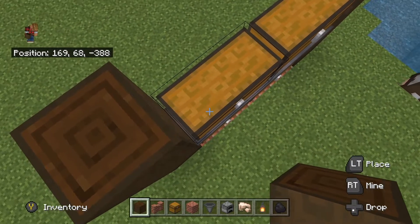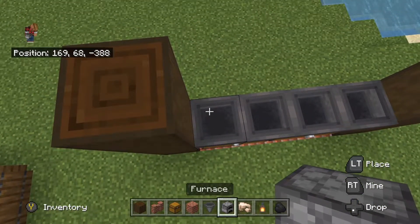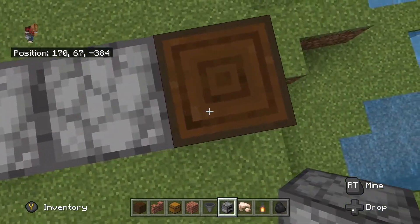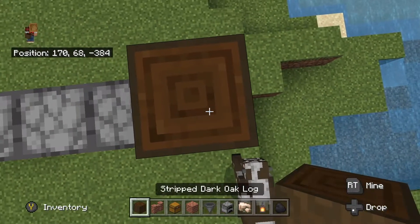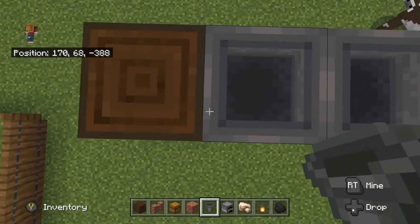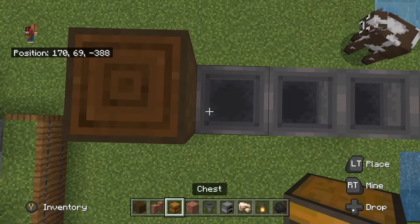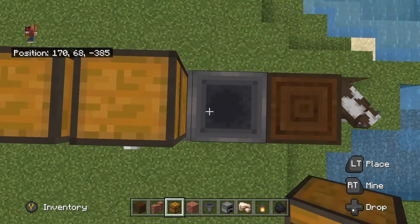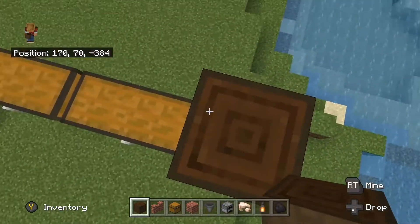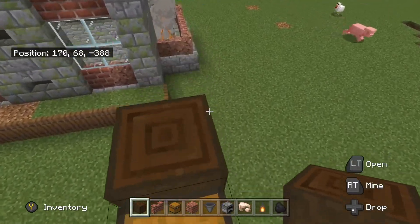Nope, did it wrong, sorry. Right here is where these go. So this is where your furnaces go, and then you go hopper again — two, three, four. And then you go chest again. Now with this chest on the top, you want to make sure that you have an open area, just because it will not be able to open if you do not.